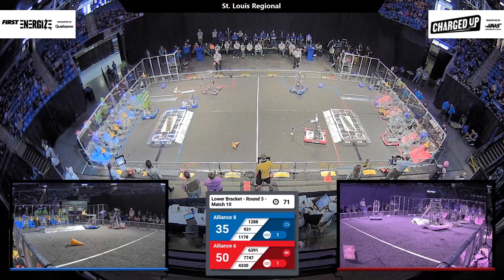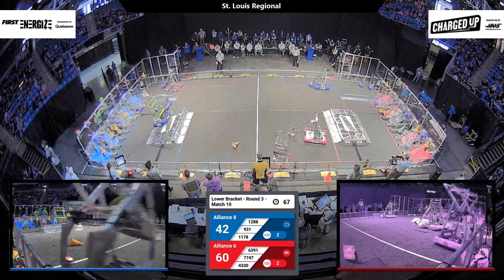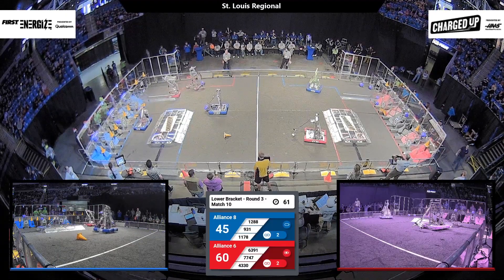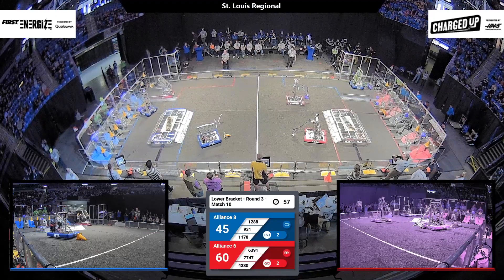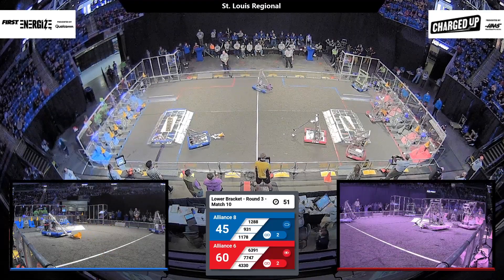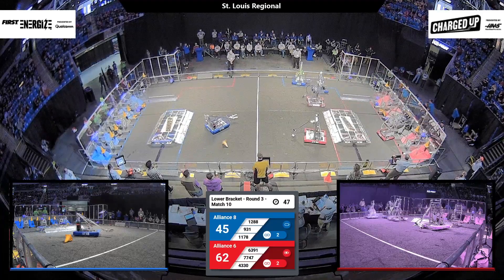9-31 reaching up with their arm — they use cone mode into the lower node. Let's see if they can keep up with 63-91's runs. They decide instead it's worth more to go pick up some game pieces. They've got cones and cubes over there in the Blue Alliance substation. Cones for the Red Alliance as this match is really close — 60-45 right now, 2v3. Let's see what we can do.